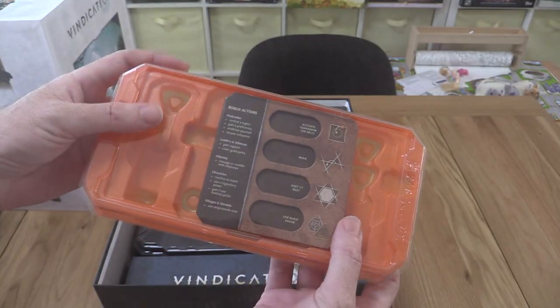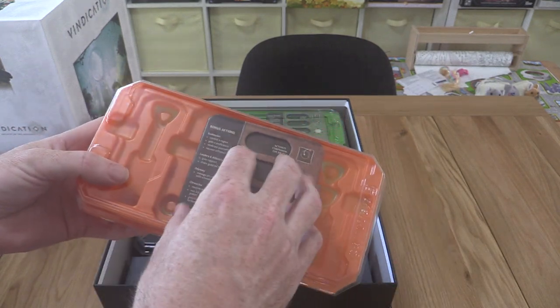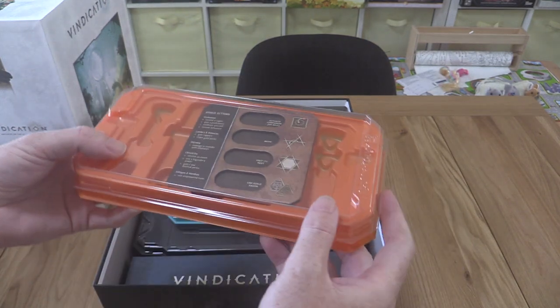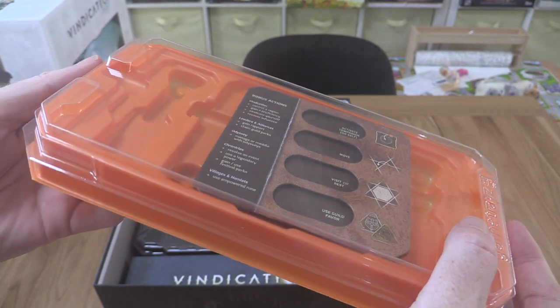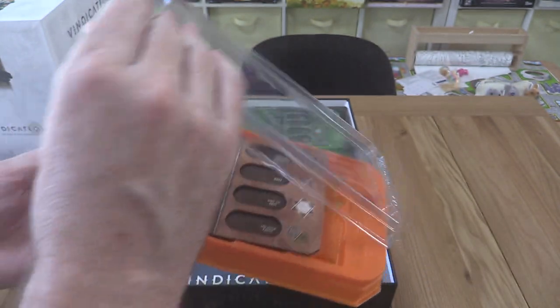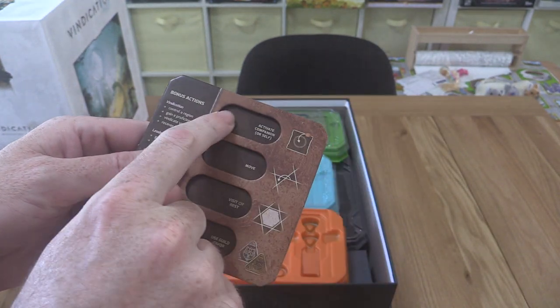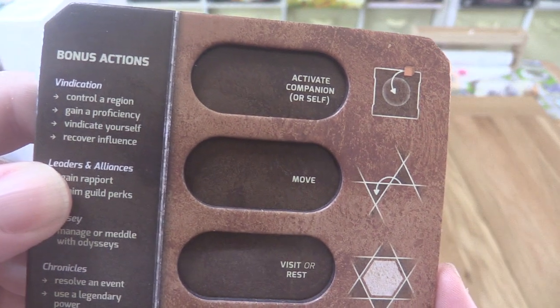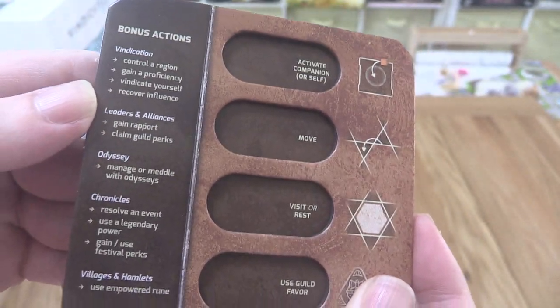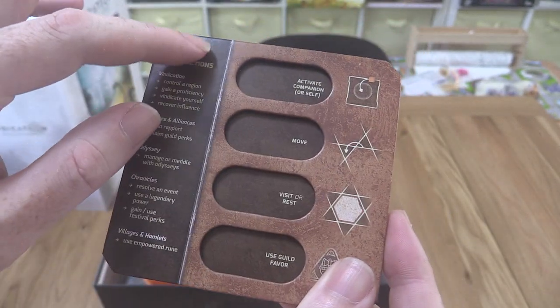They've already got two solo modes which are both pretty fun. Here we have the new trays that hold everything - the previous game had smaller trays which were great, but with more expansion content this updates that. You've got a nice see-through clear lid. These are the new action trackers - little circular discs that slide across to show whether you've done the actions.